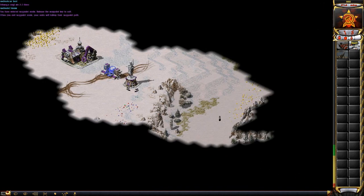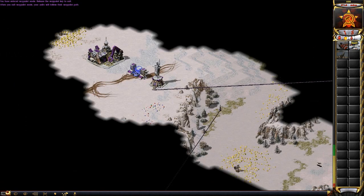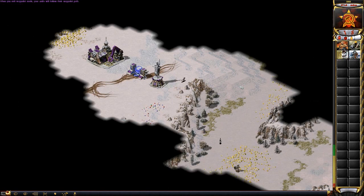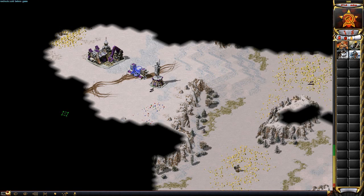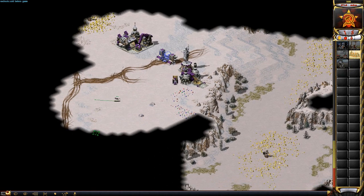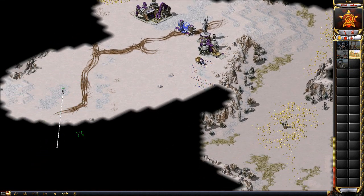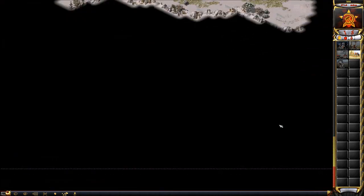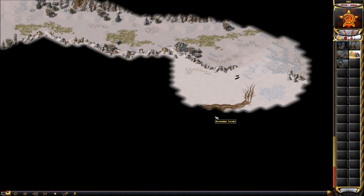I'm just going to scout with these dogs, maybe make one scout dog. Since I'm in the upper left, this is actually a good position since I could build down. But the only problem with building down here is you could get your base exposed to engineer rushing because they could just walk up an engineer.